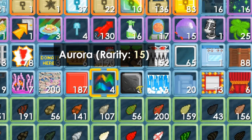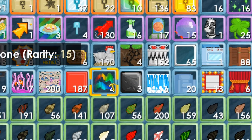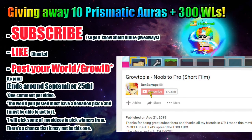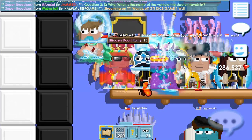Alright, we gotta test this out guys! I'm giving away 10 prismatic auras and 300 world locks — don't forget to subscribe and turn on notifications, post your world and Growtopia ID to join. I'm really shocked right now, let me show you guys why.